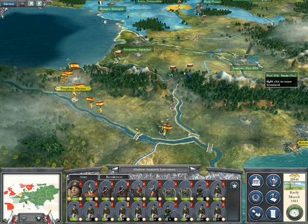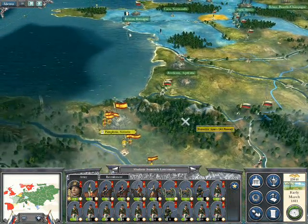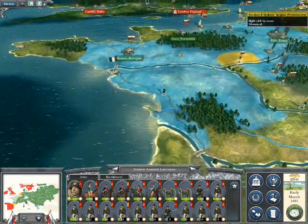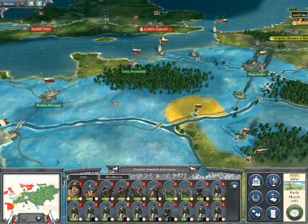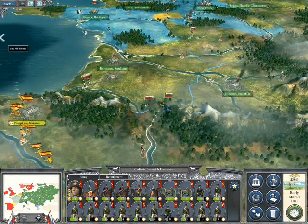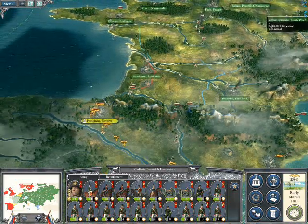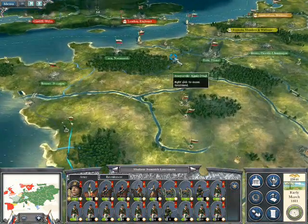Maybe the time has come to attack Corsica, actually, and wipe out the French completely. He's got some pretty big French fleets there. Maybe come down towards Spain with these. Yep, come down towards Spain with those. Lots and lots of spare troops hanging around, aren't there really?